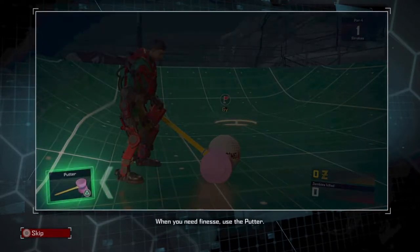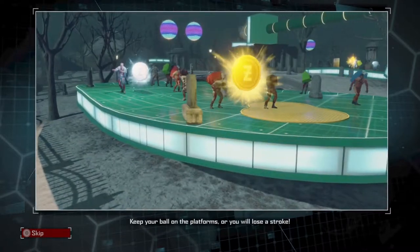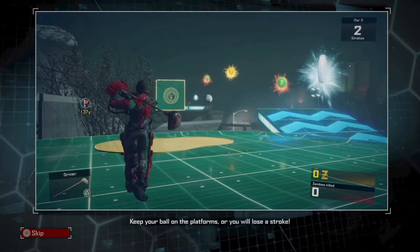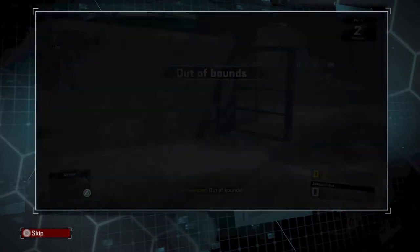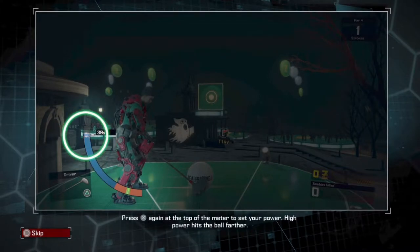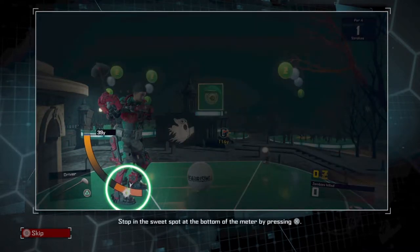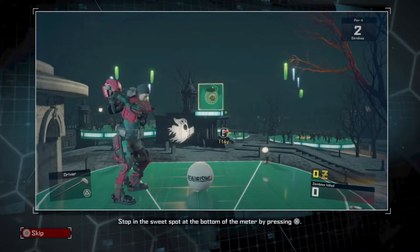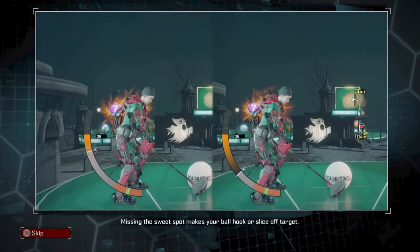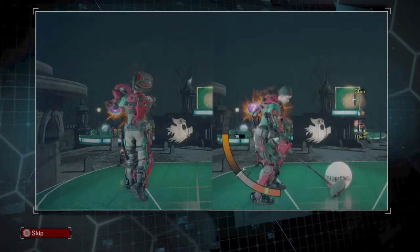This is ridiculous, I love it. For long range shots use the driver, and the putter for putting. When you need finesse use the putter - it's a squeaky mallet. Keep your ball on the platforms or you will lose, and you have to do it while there's zombies on the course. Press X to start your swing, then X again at the top of the meter to set your power. Like every mini golf game, hit the sweet spot at the bottom of the meter by pressing X.